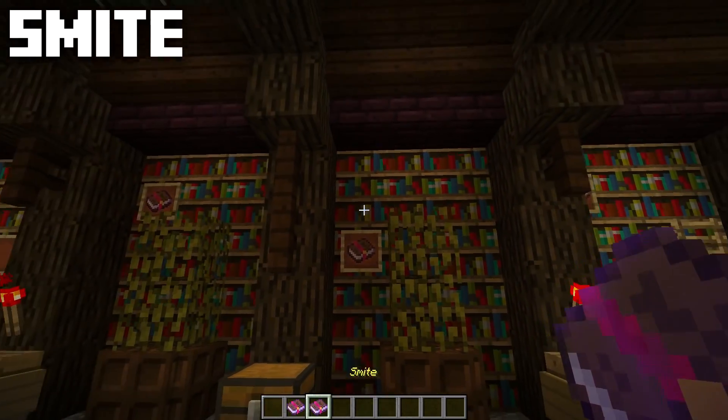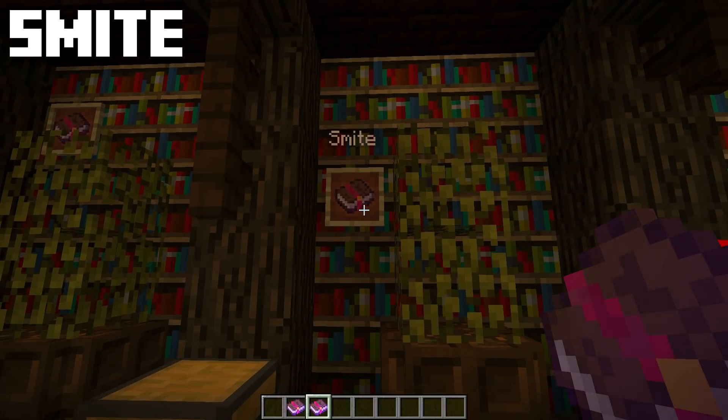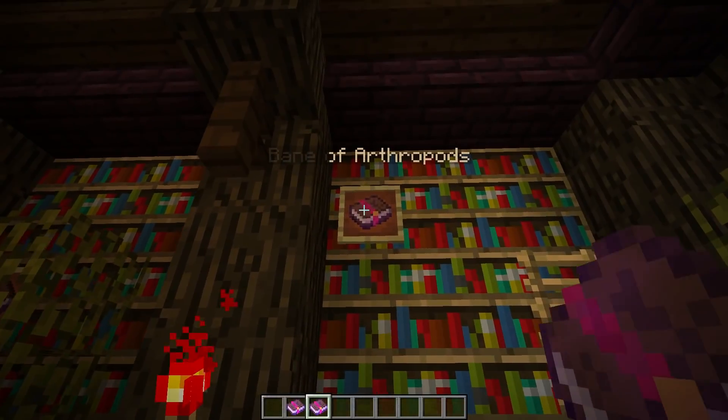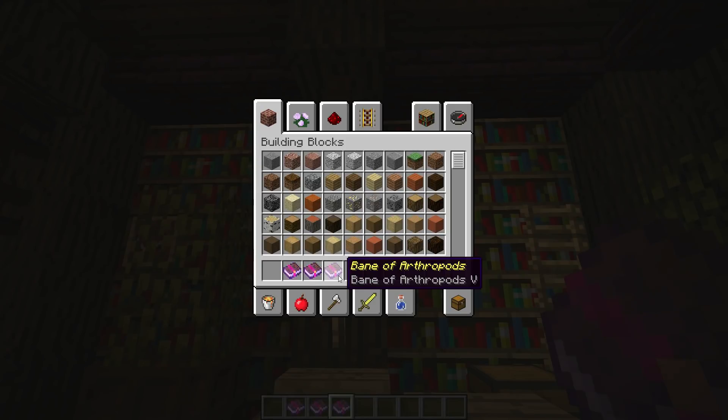Next up we have Smite, which increases the damage your axe does to undead mobs — zombies, skeletons, that type of thing. There are five different levels of Smite, one through five. Finally, in terms of combat, we have Bane of Arthropods. Bane of Arthropods increases the damage your axe will do to arthropods — so spiders, silverfish. Arthropods are a very small group but they are a group in the game. There are five levels to Bane of Arthropods.